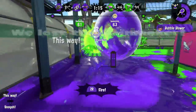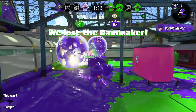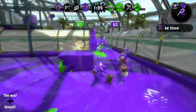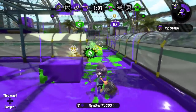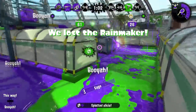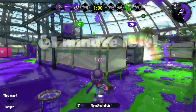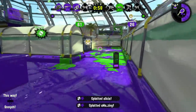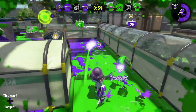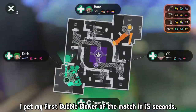The Explosher is a slow, bulky sloshing machine of sorts. It comes equipped with a Sprinkler and Bubble Blower, making it a turfing monster. When I play the Explosher in Ranked or Turf War, I find myself getting more points than my teammates on almost every match. This doesn't mean the Explosher should spend the entire match painting — it just means that because you're always moving around and aiming for opponents, you'll be painting a lot of the turf.